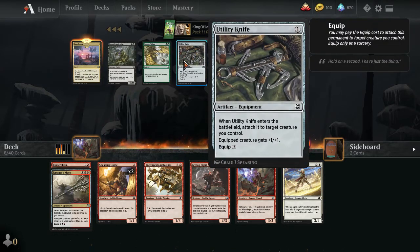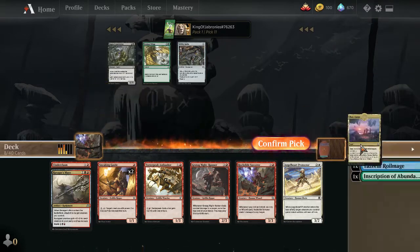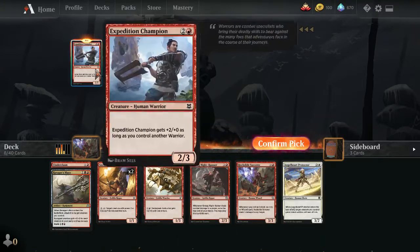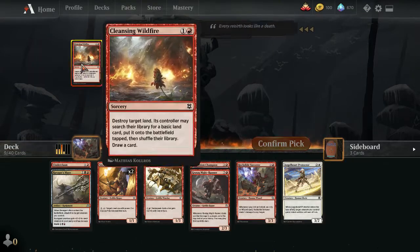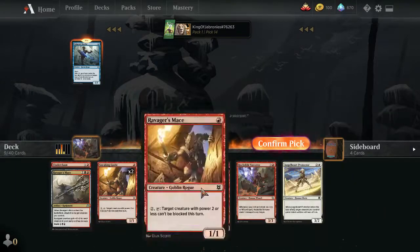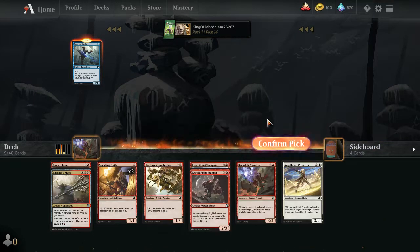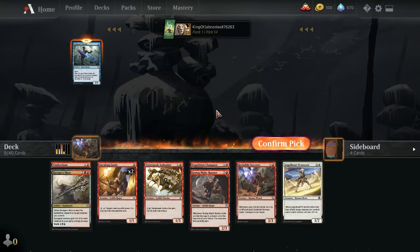Late picks in Pack 1: Taking Expedition Champion — it's pretty nice since we have a warrior to go along with it. Hopefully we can pick up enough two-drop warriors and Expedition Champion becomes a solid three-mana 4/2. I'll also take Cleansing Wildfire in case I want to splash. Luckily we read the signals; otherwise this draft would have been a train wreck. Had we taken Thwart the Grave we'd have been in better shape, but sometimes in draft you speculate and take a gamble.